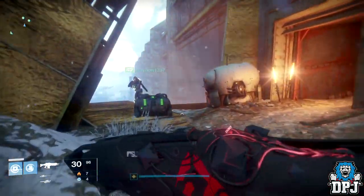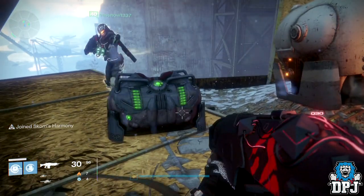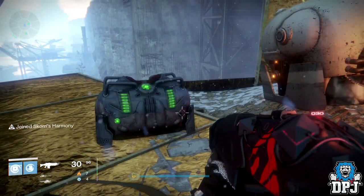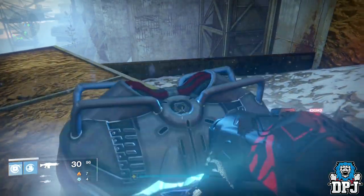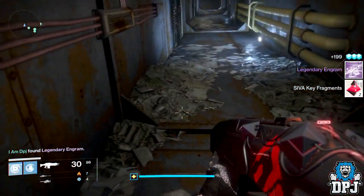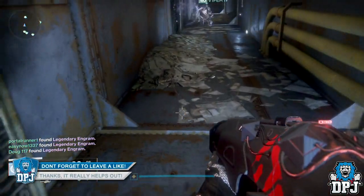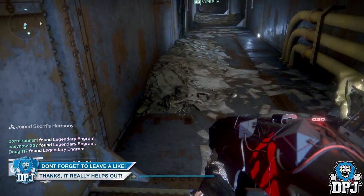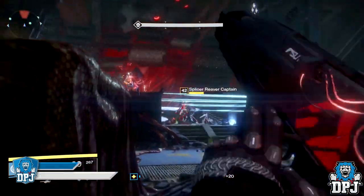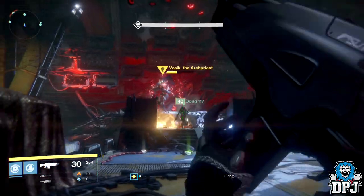From the first Vosik encounter where he escapes and you follow the path up the pipes to that chest — this chest is an exotic chest but does not drop any raid gear. You have a chance of getting an exotic weapon or armor piece, but it will not drop anything raid-related, armor or weapon wise. This is the same across all secret chests found throughout this raid: they can drop exotics but do not drop any raid gear.